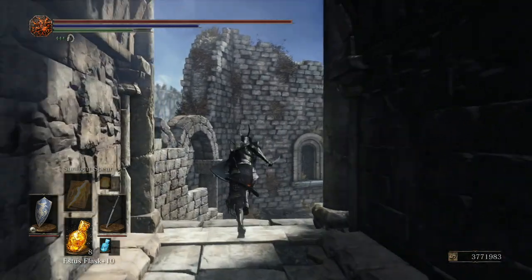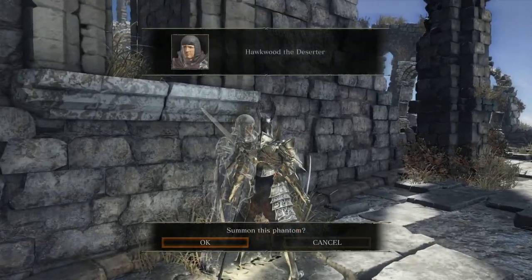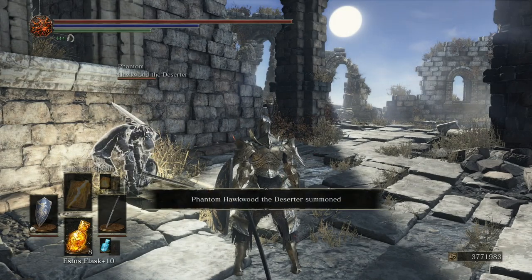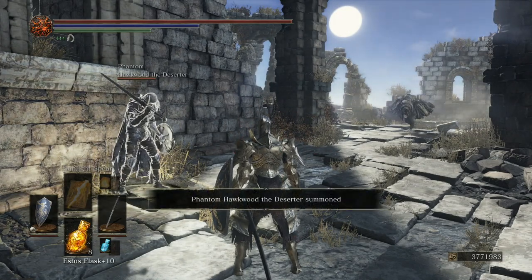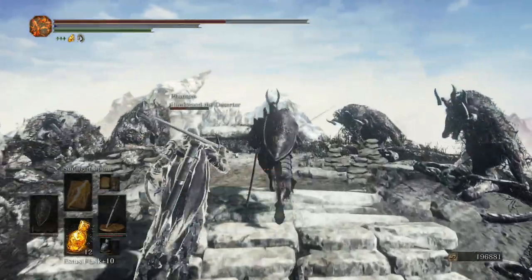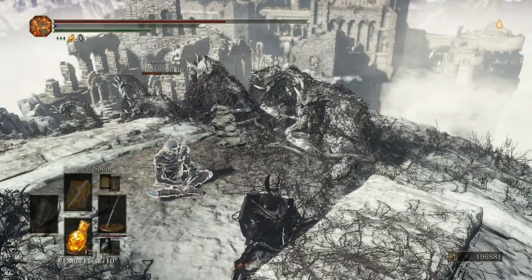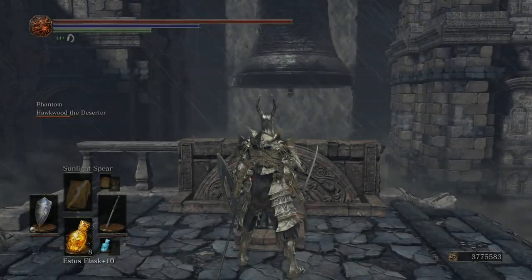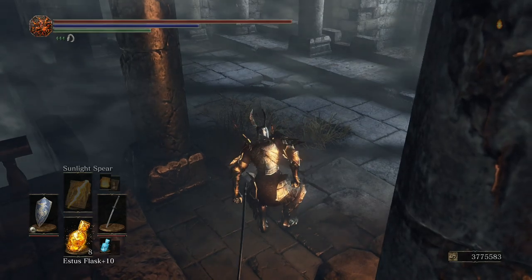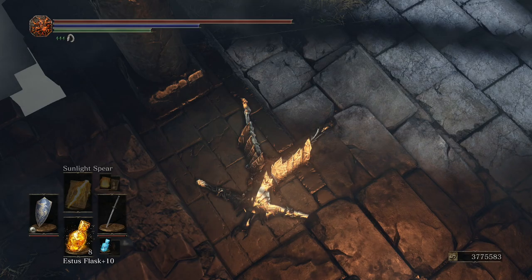Heading to the secret Archdragon Peak location, you can find Hawkwood before ringing the bell to fight the Nameless King. If he did ring the bell, his summon sign will be gone. Hawkwood's summon sign is over here right near the Belfry Bonfire. Hawkwood only wants to be summoned to help you get the Twinkling Dragon Torso Stone — he is really helpful though. If you have Hawkwood summoned and proceed to ring the bell, he will use a Black Separation Crystal to get out.